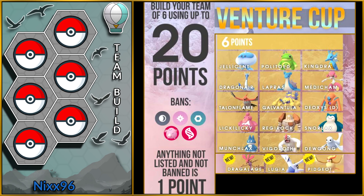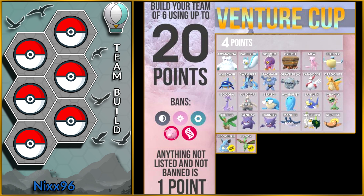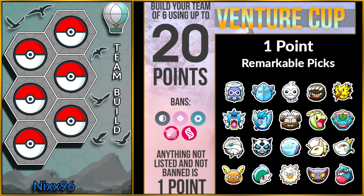Some Pokemon cost 6 points each, like Jellicent, Politoed, and Kingdra — all great choices. We also have Pokemon like Abomasnow, Pachirisu, and Drifblim that cost 4 points each. And finally, anything not listed before costs 1 point. Some remarkable picks include Venusaur, Ninetales, and Primeape.